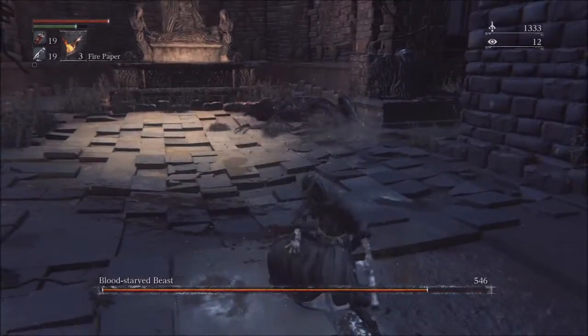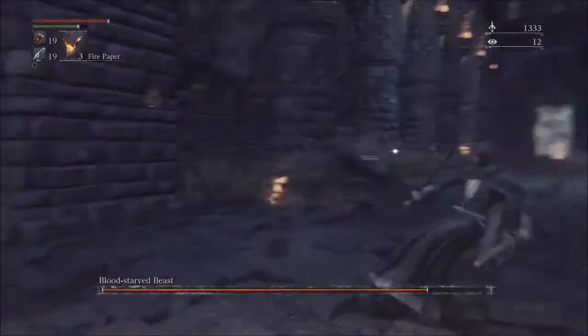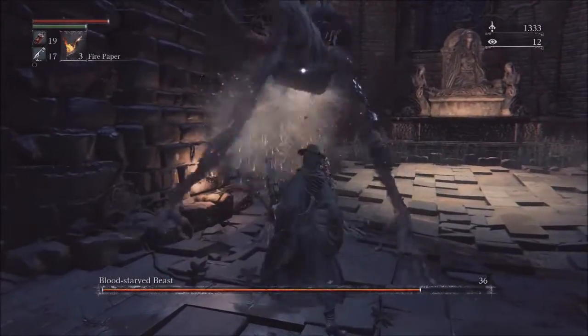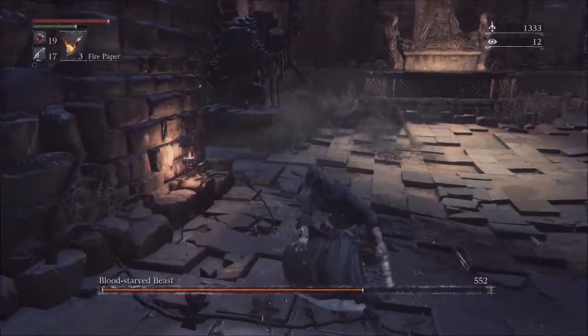There are other attacks that you can parry too, so feel free to do those. If not, just dodge towards him when he does other attacks. If you shoot too early, you're going to miss the parry. Boss raises arm, pause slightly, shoot, go in for that visceral attack. If you need to heal, do it while the boss is down like that.